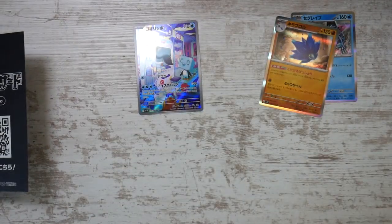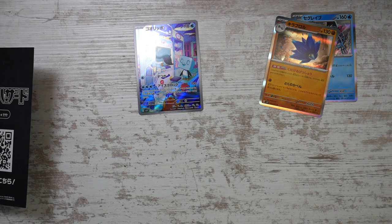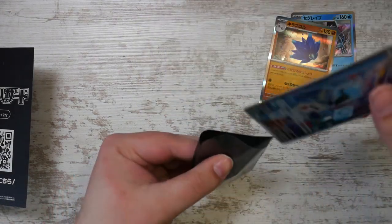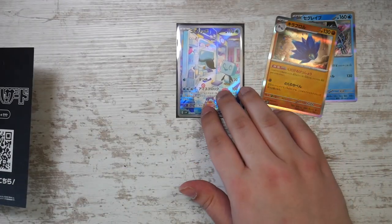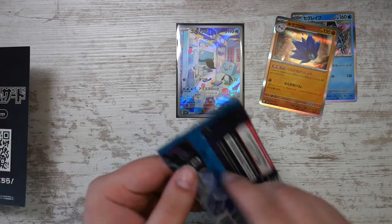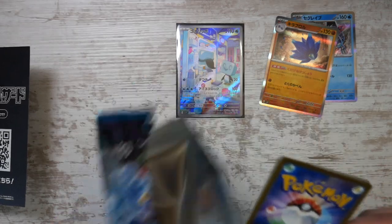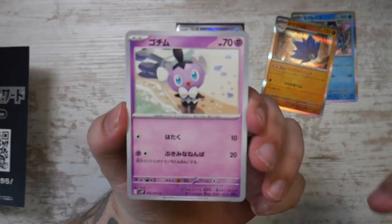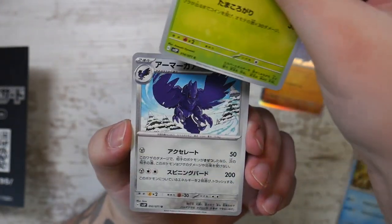And a Pelipper. Let me sleeve this one up. The Eiscue — that's our first Art Rare. We should get two more, and then of course one SR for sure, and maybe even a SAR. We shall see.